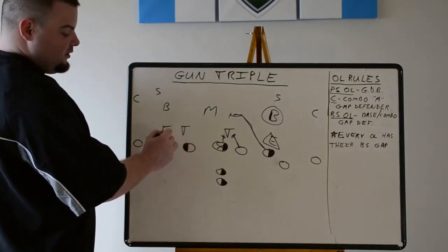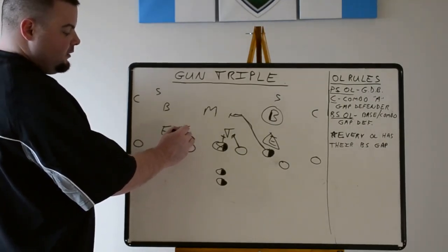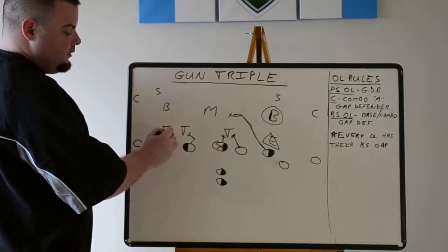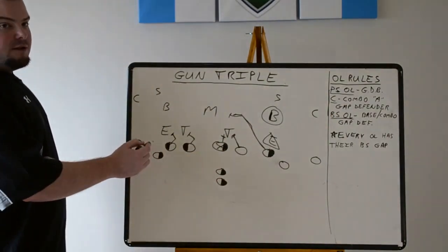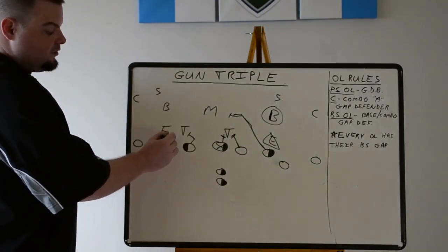Right now they can't combo this guy because the tackle has somebody. So he's going to step inside and avoid the slant — face him out. Same thing for a five-technique: step inside, force him out. When would you ever combo? Maybe if you had a tight end on the backside. If you had a tight end there, your guard and tackle could possibly combo since the tackle didn't have anybody. But most of the time, this is what you'll see.